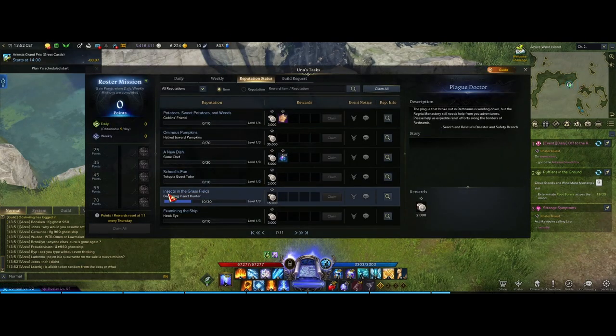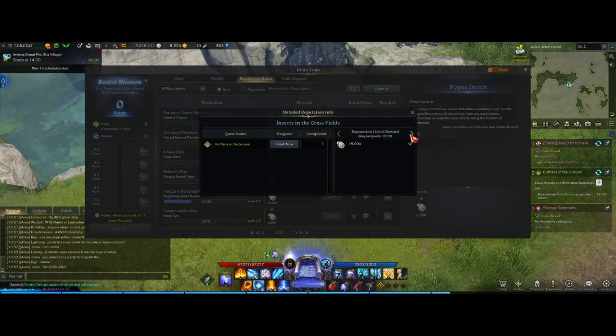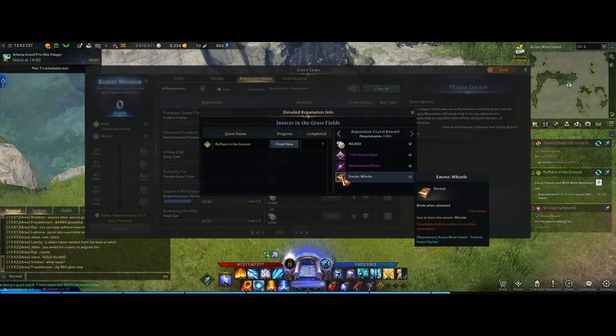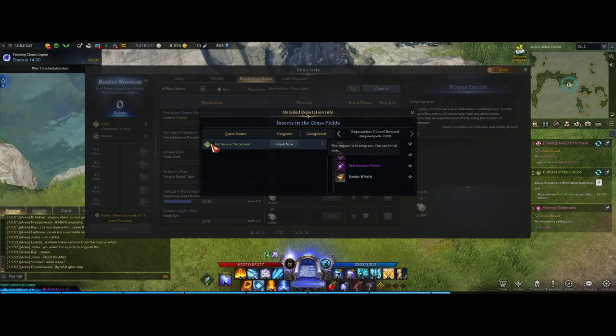Find the quest called Insects in the Grass Field, click on it, and come to this section: Reputation Tree Level Rewards. You will see the emote Whistle listed there.